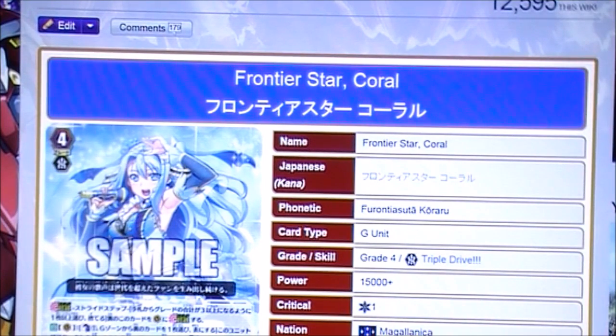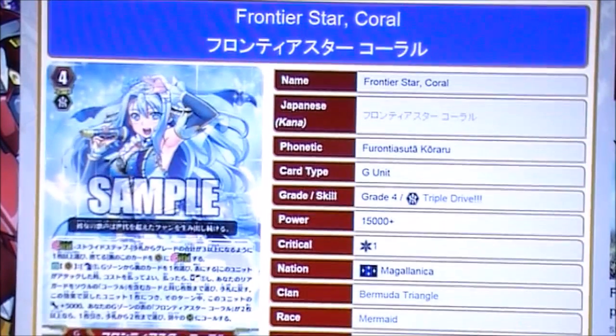Hi and welcome. Today we're going to talk about Frontier Star Coral. She is a G-Unit Grade 4 Triple Rare, 15,000 plus, one critical, Bermuda Triangle.